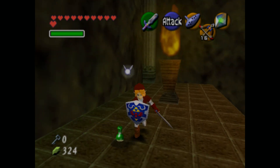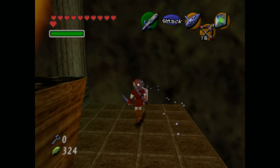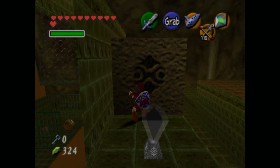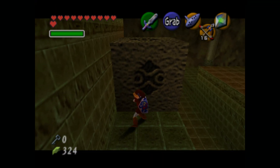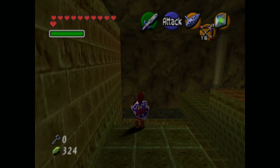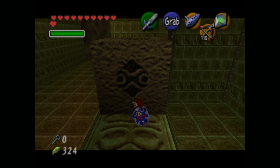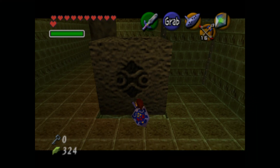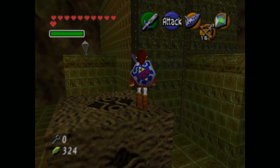Over here we have some new enemies, these are called Fire Slugs. I probably should have checked their name to make sure that was the correct name. But anyways, they're actually one of the only enemies in the game that you can't kill in one hit. Because what you actually need to do in order to kill them is you first need to extinguish their fire by hitting them once, and then the damage that you do is on your second hit.